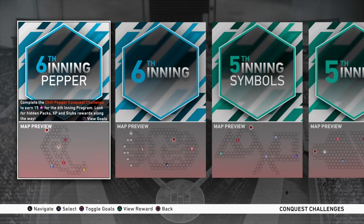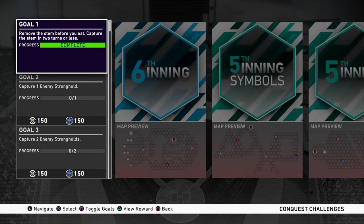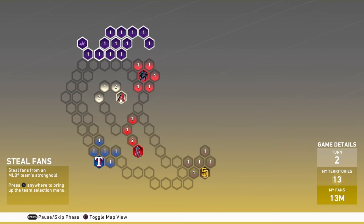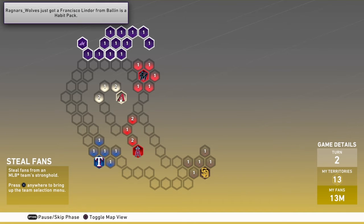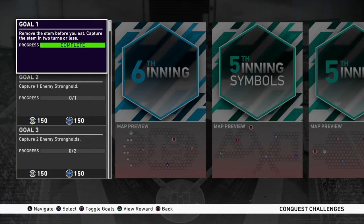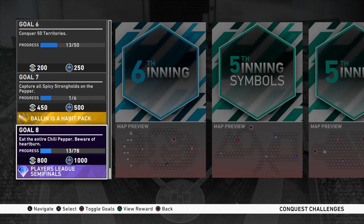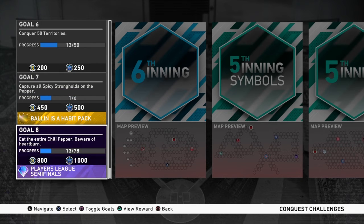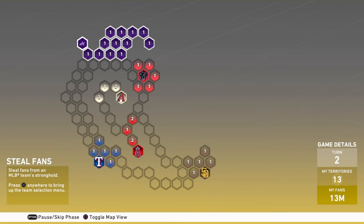We also have another sixth inning conquest map joining the player program — this is the second one. It's the Chili Pepper conquest map, so for 15 points or stars, you can do this map. I've purposely left my map the way it is to help you guys with goal number one: Remove the Stem Before You Eat — capture the stem in two turns or less. You simply need to capture these 13 territories, and make sure the bottom right says turn two when it's completely captured. There's no Steal Fans mission this time, and there are only five games in total — 15 innings of conquest.